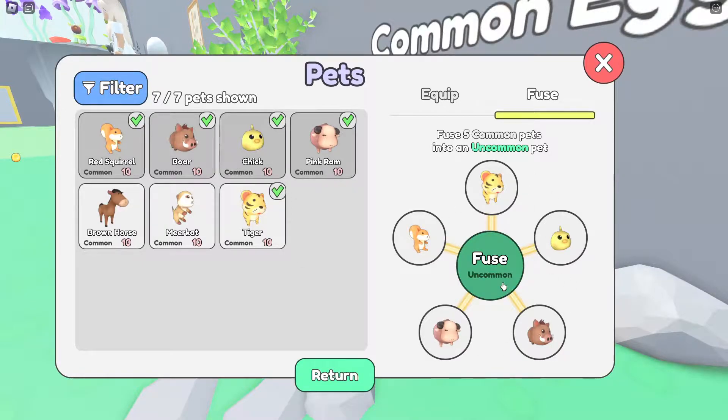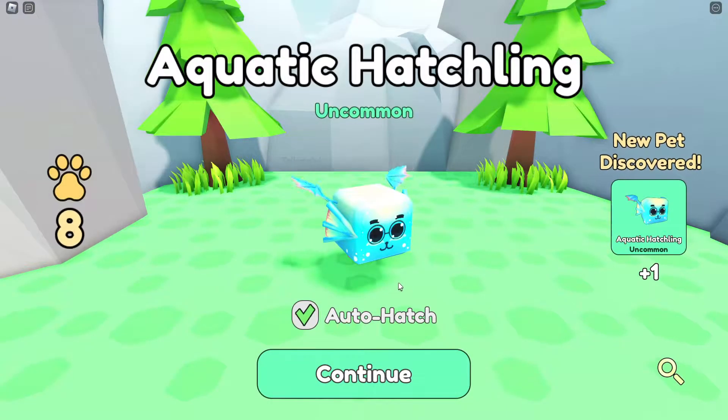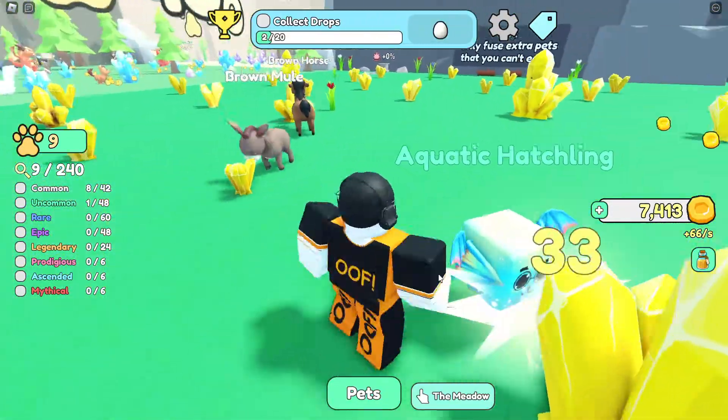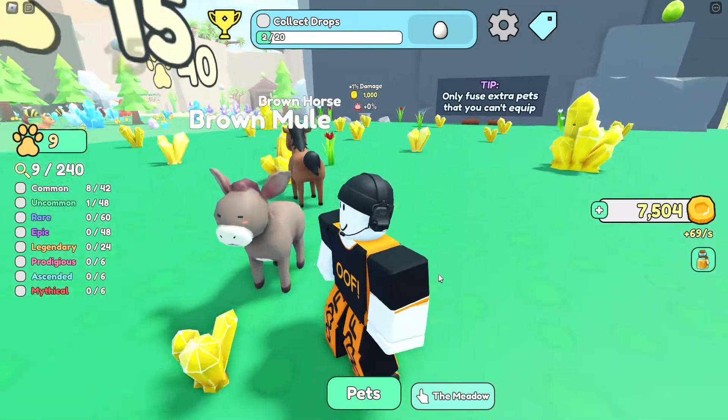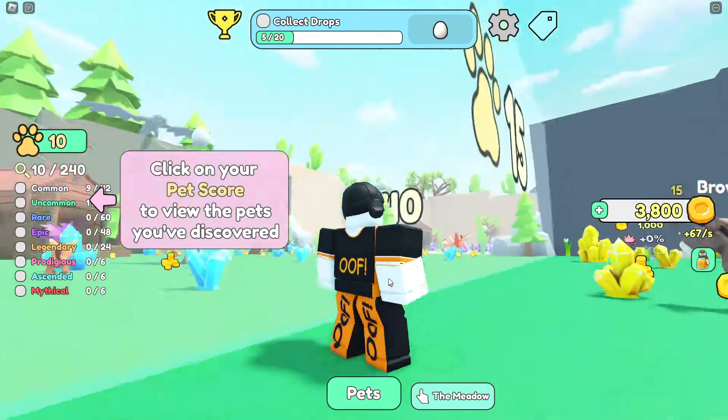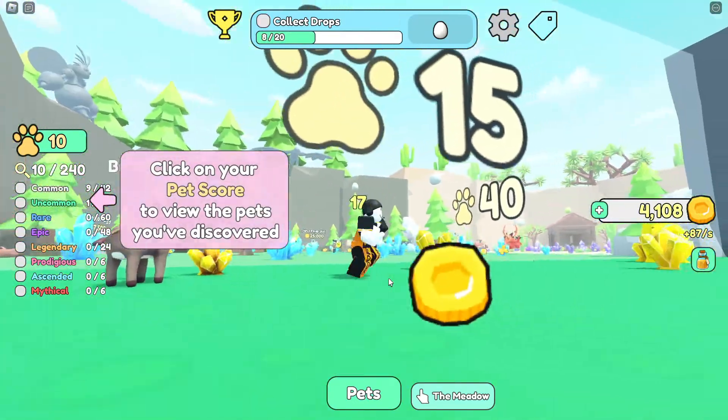Now I'm going to fuse some of these pets. They don't have to be the same pet — you can put in any five pets of the same rarity, so all commons, then hit fuse. We got an aquatic hatchling — that looks pretty cool. The build quality in this game is really good; the pets look great, they're really original and they actually look like the real-life animals they're meant to represent.